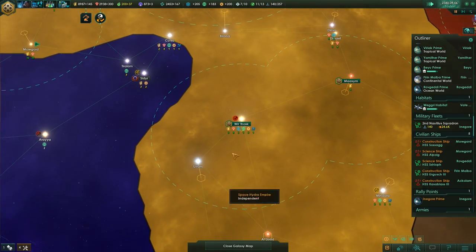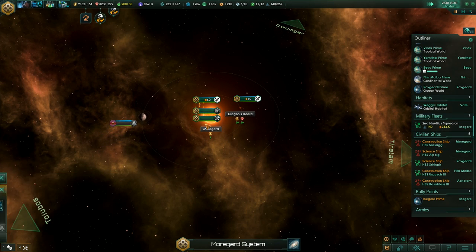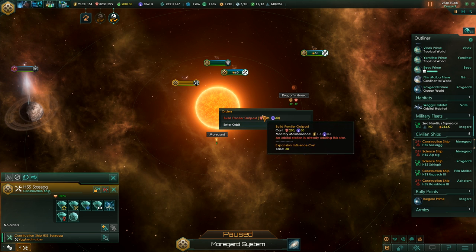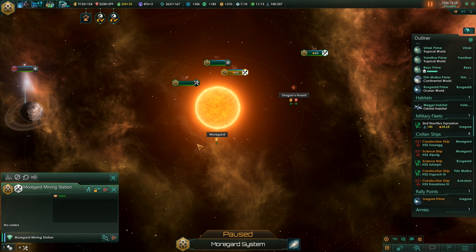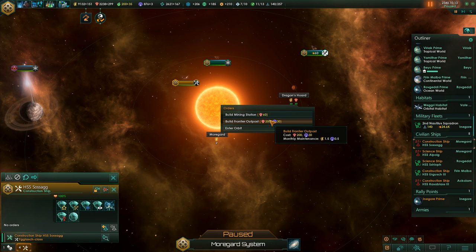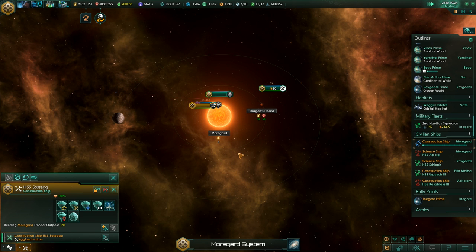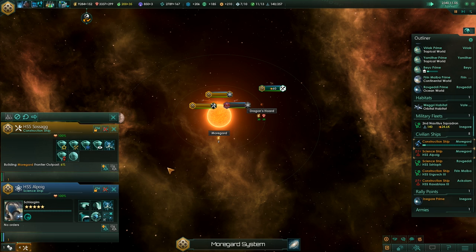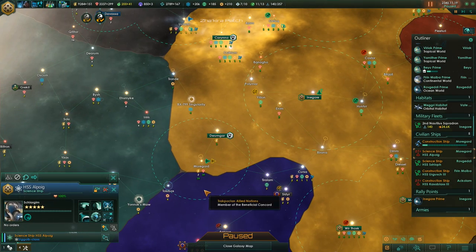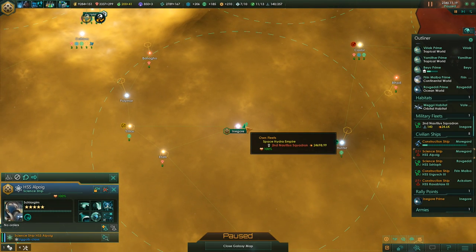Are we done yet? Wrong system — right here, we are done. That's the construction ship. Oh wait — an orbital station is already here, so we can't have the mine while having the frontier outpost. Fair enough. Let's do it — and we'll demolish the other one. We should probably build a few defensive structures around here — that's a good idea, because this system is quite valuable and it might get attacked once we go to war with someone. We aren't going to war just yet, but we will eventually.